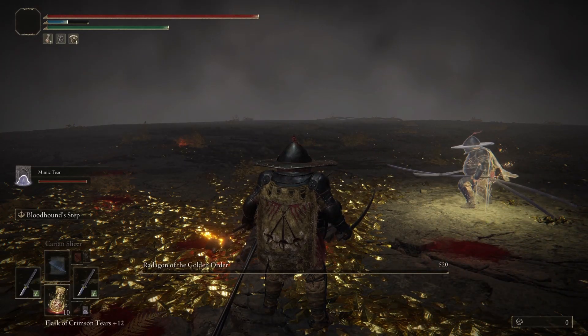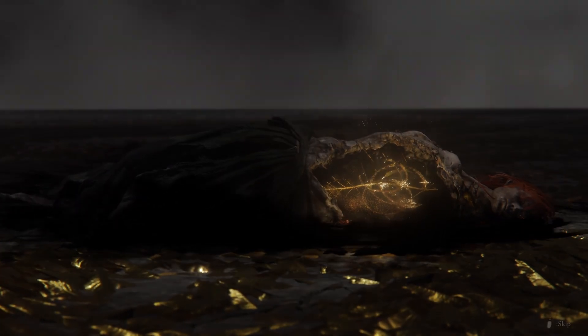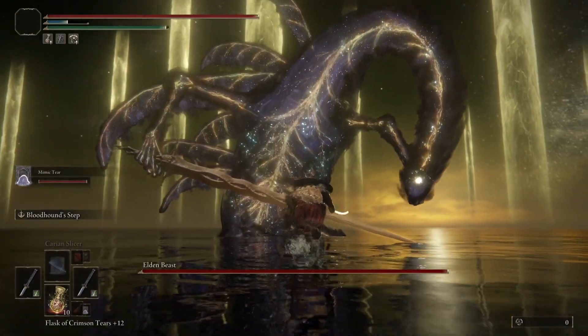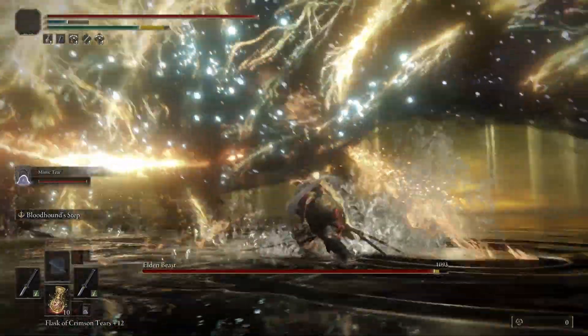What you've managed to do is essentially save your flasks. You now have 10 flasks, and if you did it better than me, you'll have like 12. So you have a lot of Crimson Flasks to use as healing potions going into phase two.